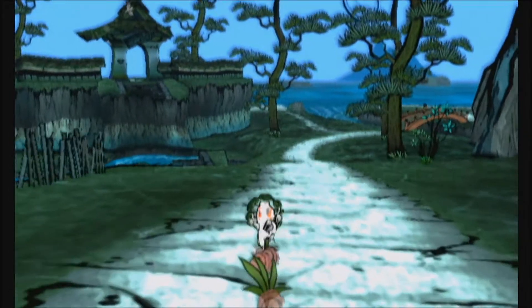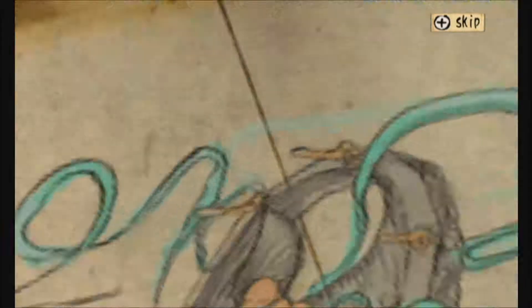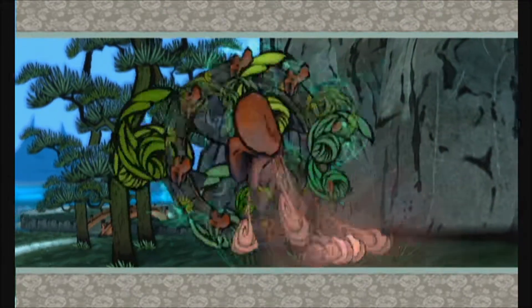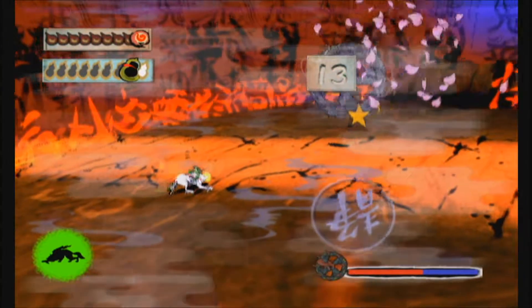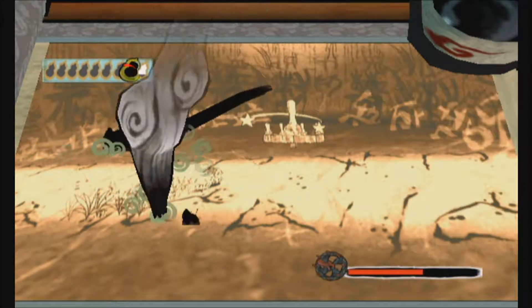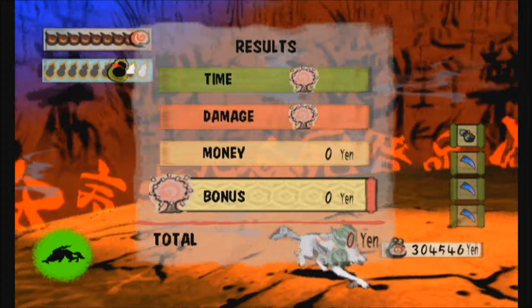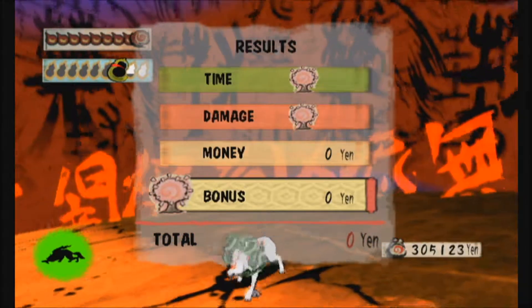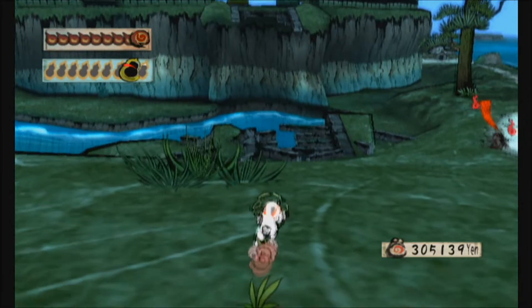Indeed, we have never actually seen Issun paint anything. Right here we get introduced to a new enemy — the Earth Nose. This is, I believe, the last of the wheel body part enemies we have yet to fight. You're basically required to use Veil of Mist on this guy, because when you slow down time his cloud actually goes away. Veil of Mist is like the most useful ability you'll come across.